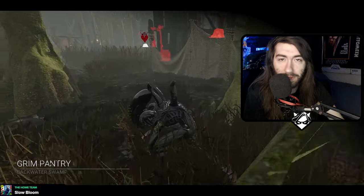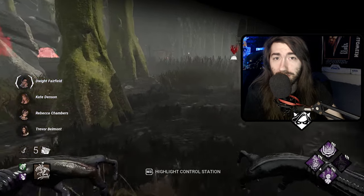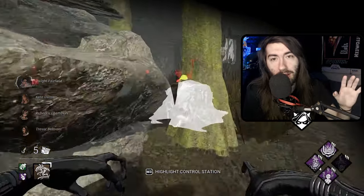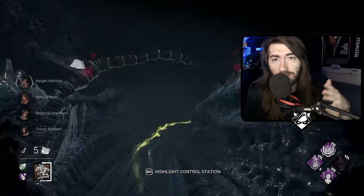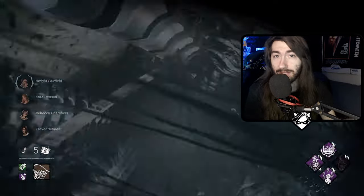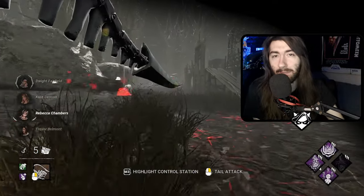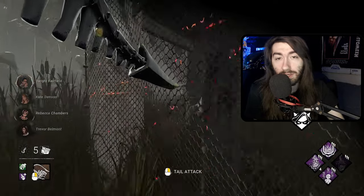Usually when it comes to complicated stuff like desync, I like to define it first because a lot of people just assume everybody knows what these words mean, but that's not always the case. Desync simply means that there is a confusion going on between the client side of the game and the server side of the game. What the player sees versus what the DBD server is seeing is inconsistent, and it creates a lot of weird situations that often lead to very poor gameplay glitches. The big TLDR is that when this is happening, it is not accurately reflecting the actions of all five players in the trial.